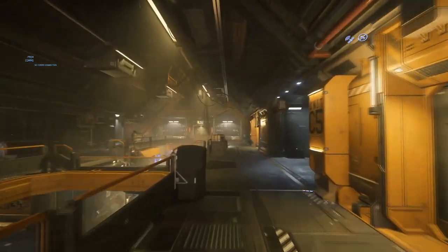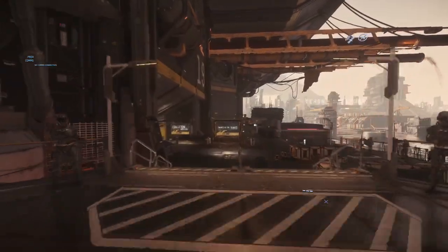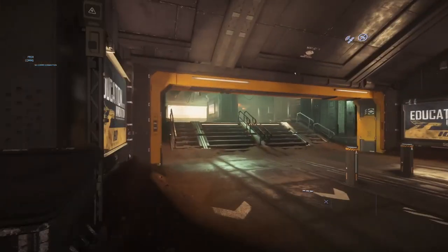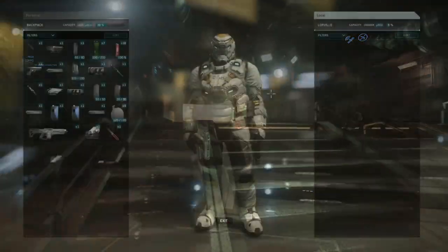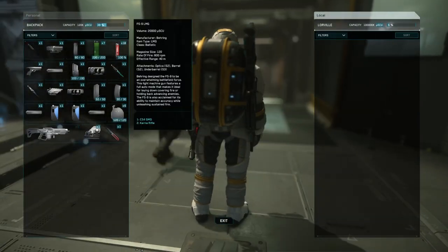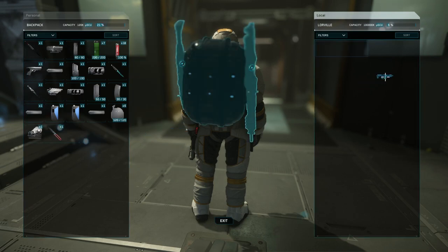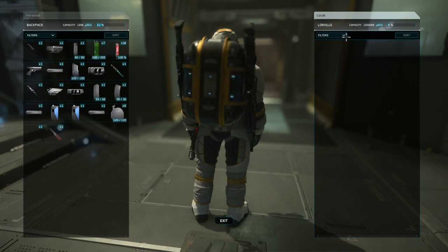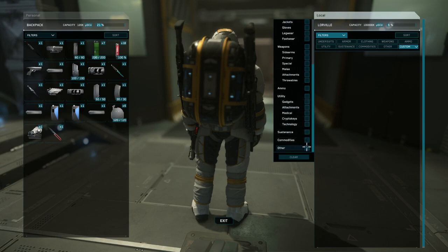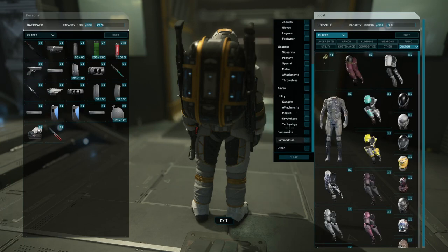Once you're out of bed, head out and explore the city. Each landing zone will have plenty of places to explore, including various shops, scenic views, bars, and more. Press the I key on your keyboard after purchasing something like armor, clothing, equipment, or weapons to open your inventory. To equip an item, drag and drop it onto your character model, or simply double click. You can reduce clutter by filtering items by type.